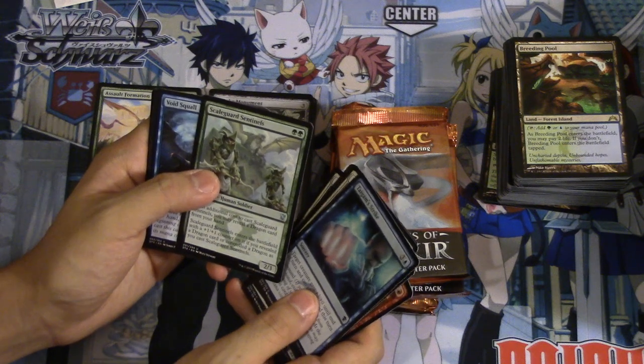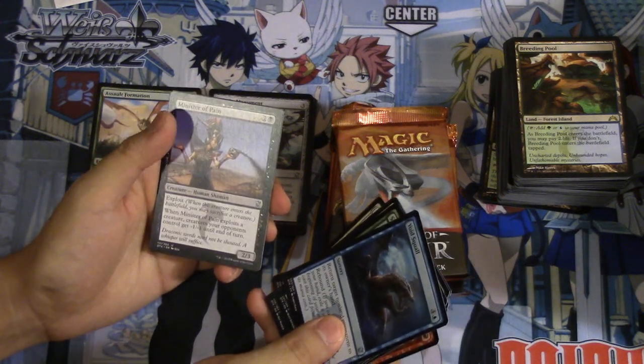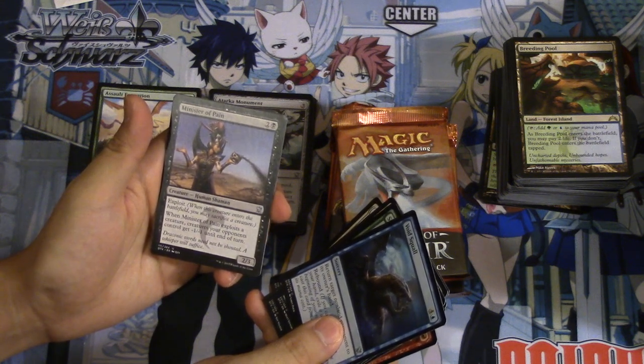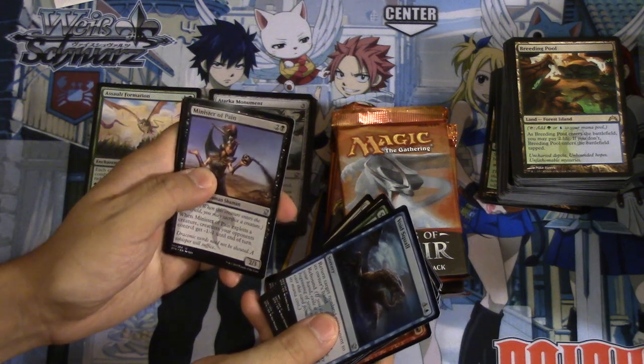It's actually a very good limited format. Scale Guard, Void Minister, Pain — this card is seeing play now. Whenever a creature enters the battlefield you may sacrifice a creature; whenever it exploits a creature, creatures your opponent controls get minus one, minus one. The reason it's seeing play is because of Rally.